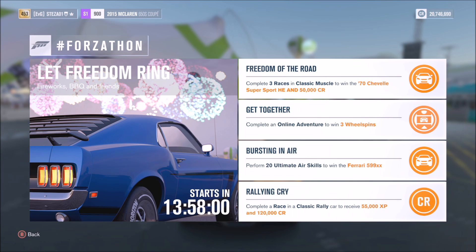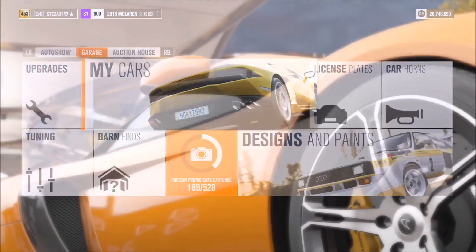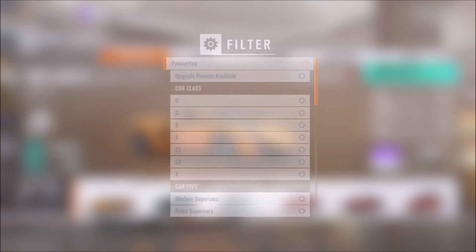What I'm going to show you is how to complete the first two challenges at the same time — basically kill two birds with one stone. The first wants you to complete three races in a classic muscle car, and the second wants you to complete an online adventure to win three wheel spins. So you want to go into your cars.